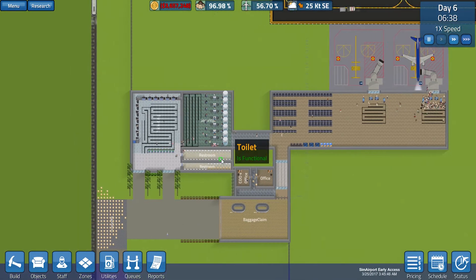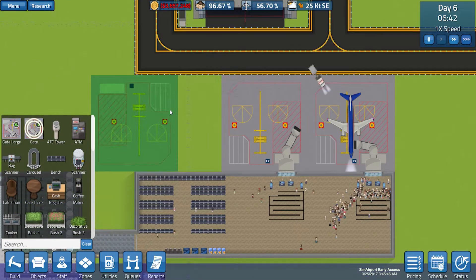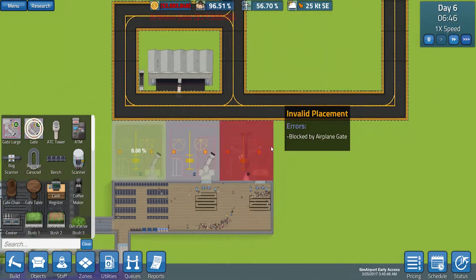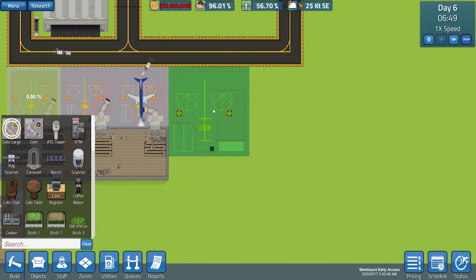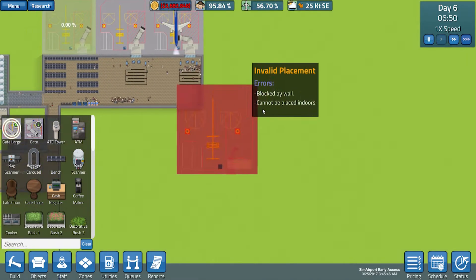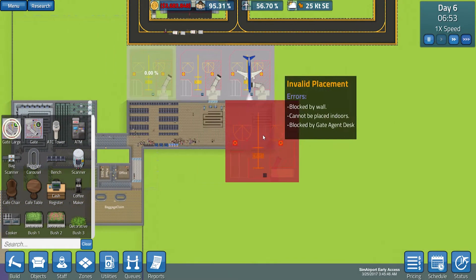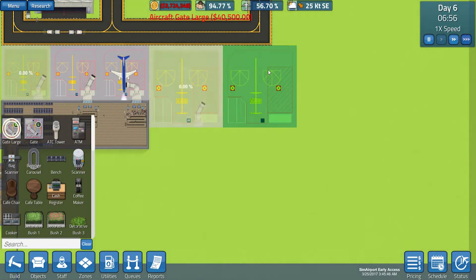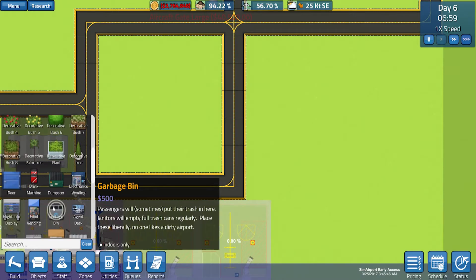At the moment I don't think there's anything else we need to do. I think we could actually get in another regular size gate just here for the future. When we know we're going to do that, we can look at getting in some extra large gates just here, and maybe expanding out the airport departures lounge to the area. So I'm going to have one here and one here.